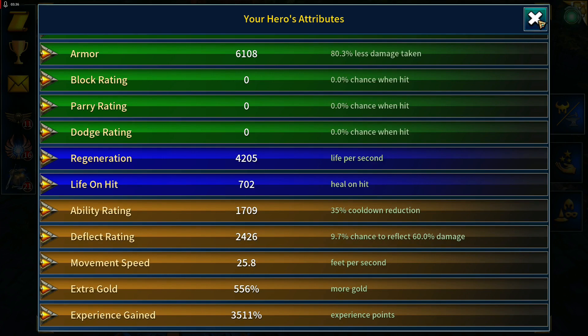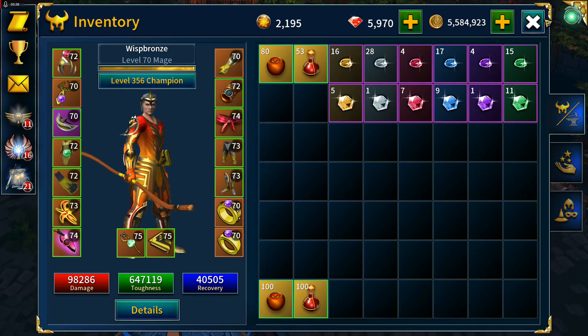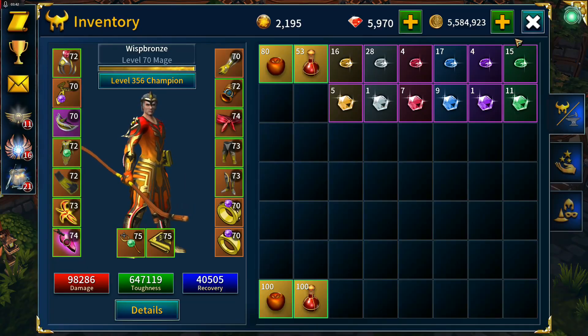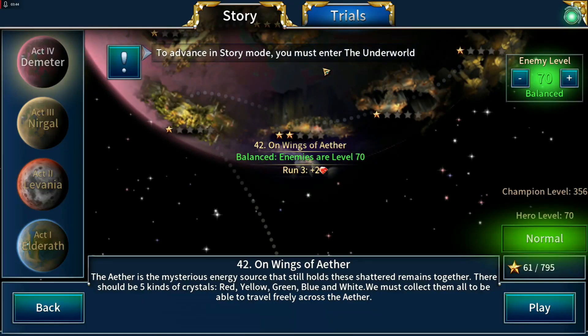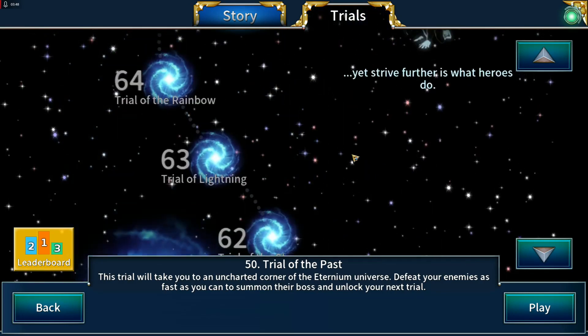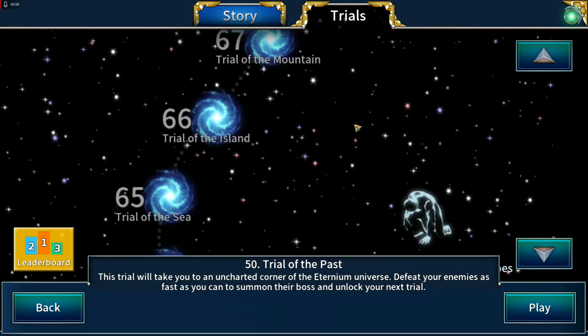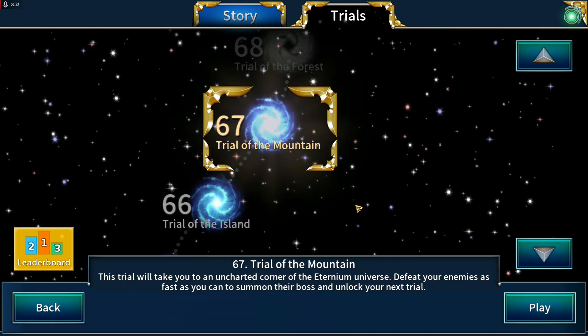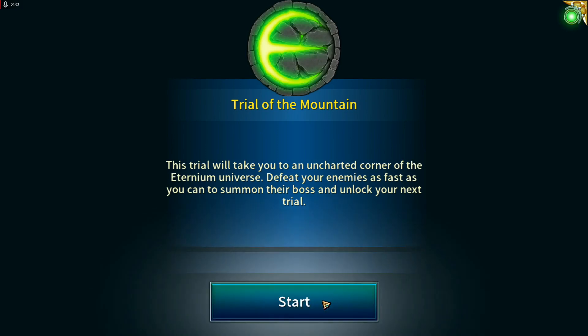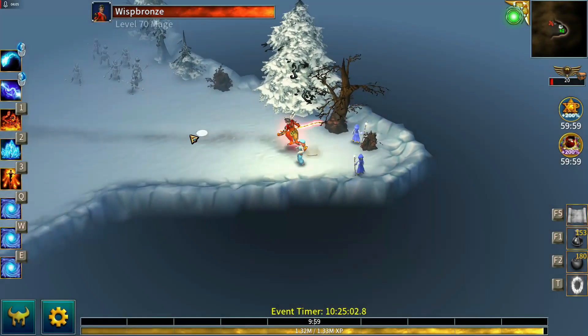We are still at a quite low champion level 356. Troll 60 was quite a slow run, but we've got 67 unlocked and this should go much faster than we did at 60, purely because we now have a full set of Elemental Lords Regalia gear.